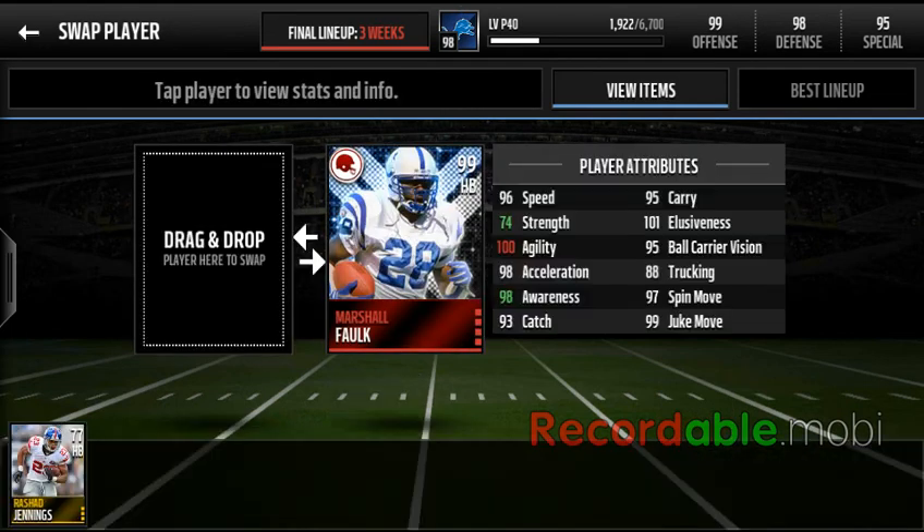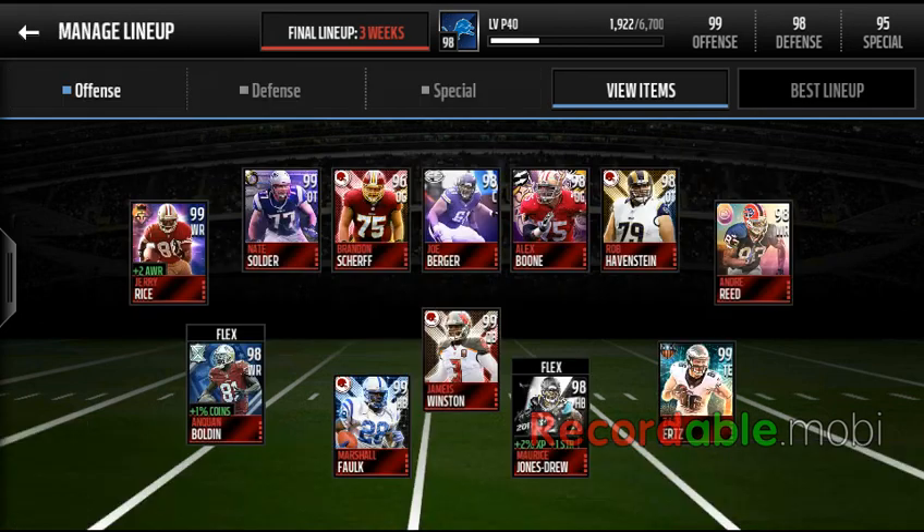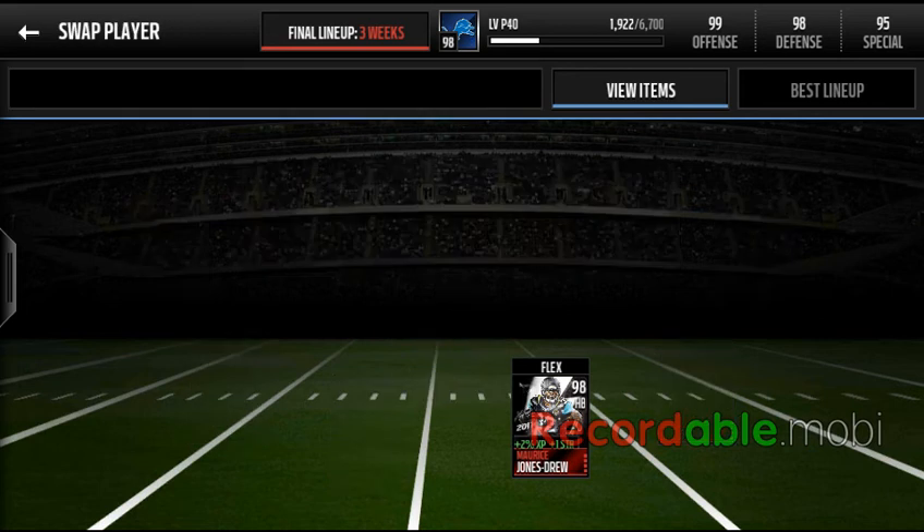Next let me get to Marshall Falk, who I did this set for — 99 overall base. He has 200 stats that probably adjusted to like a 102 or 103. He's one of the highest overalls on my team and one of the few pure 99s I'm gonna get.